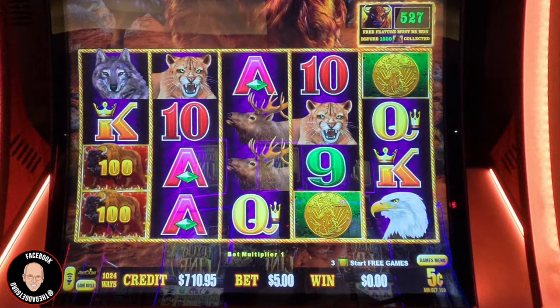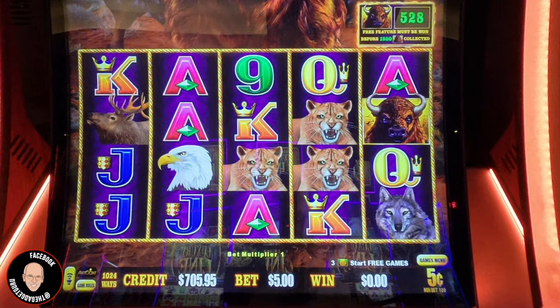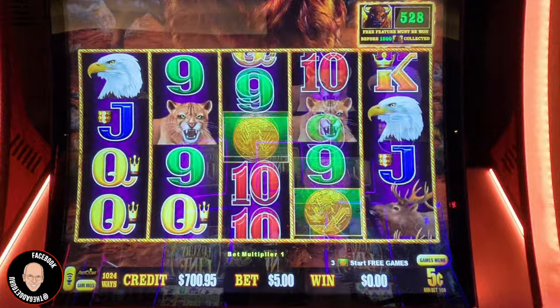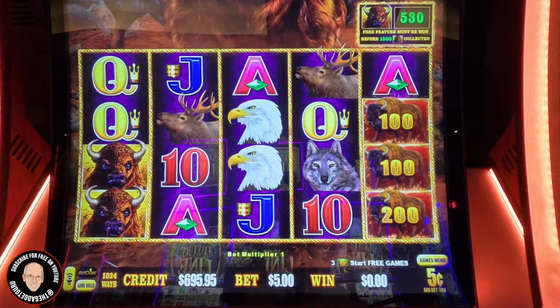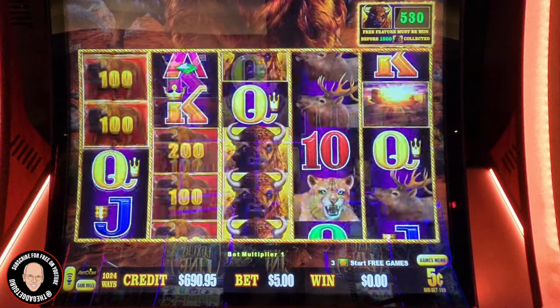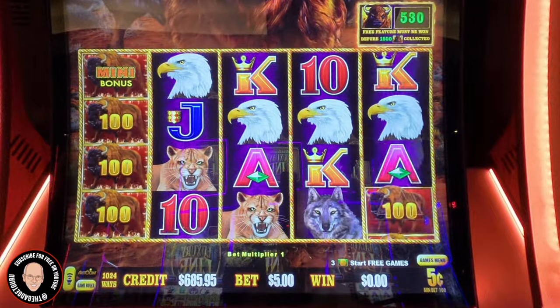I am destined to get a bonus on this machine. There's something good about doing the lower bets and lower denominations — bonuses should come more frequently. At least my balance will drop slower because I'm not betting $10, $15, $20, or $25, which is typically my max.